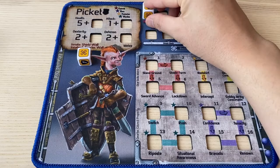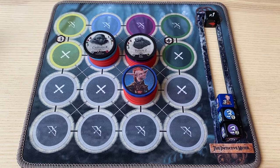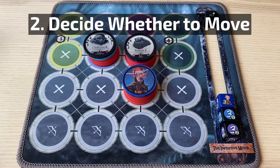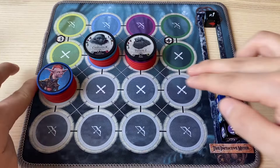Finally, trigger the start of battle effects such as Picket's innate Shield Wall ability, which allows Picket to roll his defense dice at the start of the game and place them on his active slots. During your turn, the first thing you do is check whether you have any start-of-turn effects, such as the poison dice we discussed. Then second, you may spend dexterity to move adjacent spots. With two dexterity, Picket can move up to two spots.